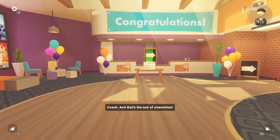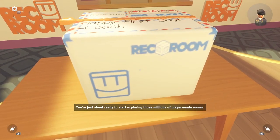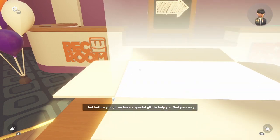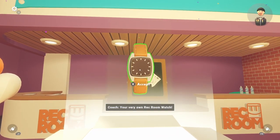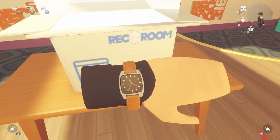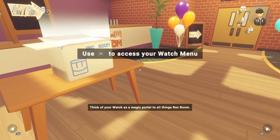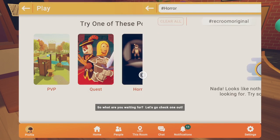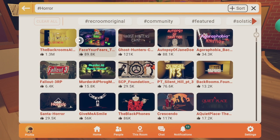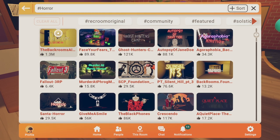And that's the end of Orientation. You're just about ready to start exploring those millions of player-made rooms. But before you go, we have a special gift to help you — your very own Rec Room watch. Think of your watch as a magic portal to all things Rec Room. Now every room ever created is at your fingertips. So what are you waiting for? Let's go check one out.